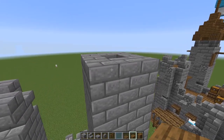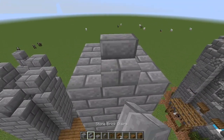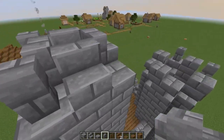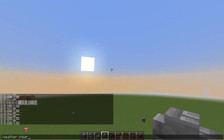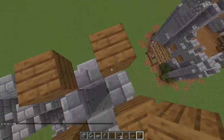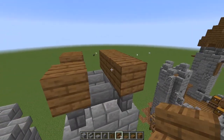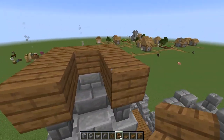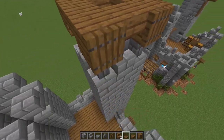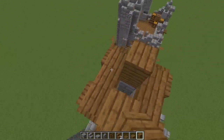Next we're going to work on this tower. Place a stair on the inside just like this, then put stone brick walls in the corners. Then we're going to put a spruce plank on the corners where those stone brick walls are, and do an upside down stair. On the inside, put spruce trapdoors on all the corners. Then on the middle, take it one block up.